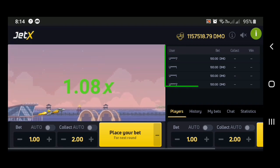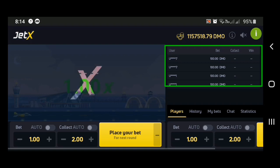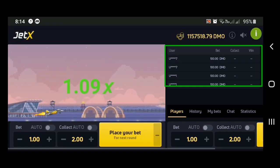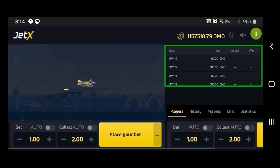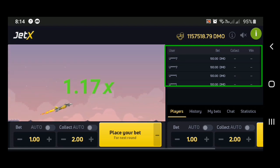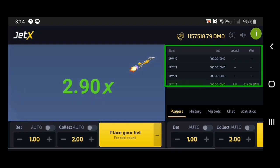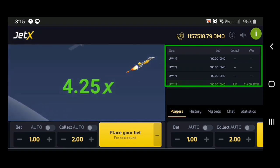Over here you can see other users that are playing — their username, bet, collect, and win. For example, one user placed a hundred-dollar bet. Let's just wait for the plane to fly higher. As you can see, he collected at 2.14x and won $214. That's how other players' results are displayed.